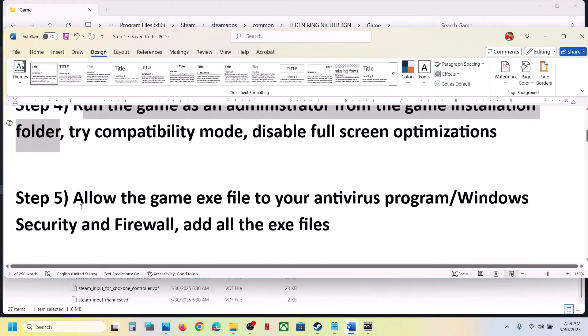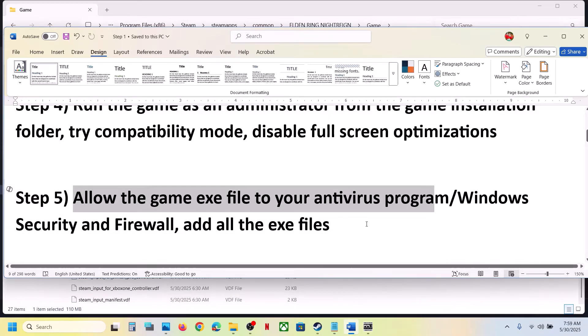The next step is to allow the game exe file through your antivirus program. If you have any third-party antivirus like Avast, Norton, Bitdefender, McAfee, or whichever antivirus you are using, allow the game exe file in that antivirus program.